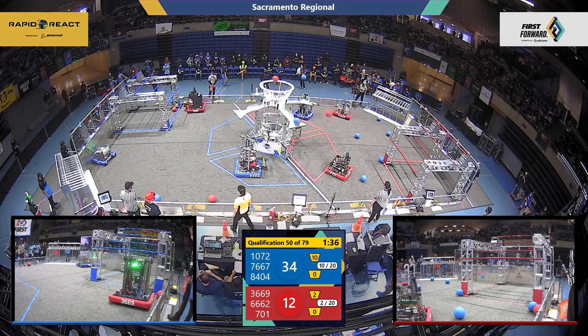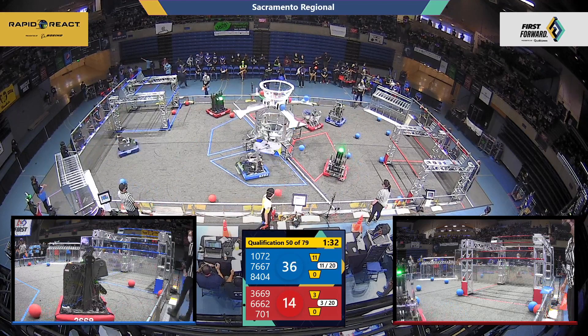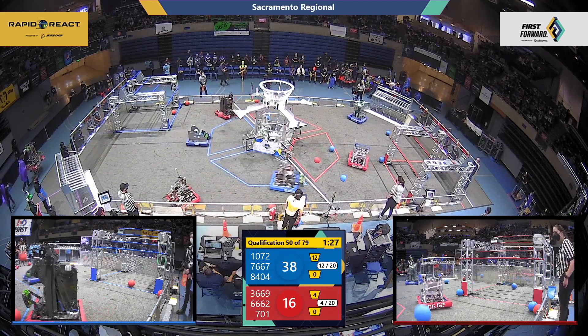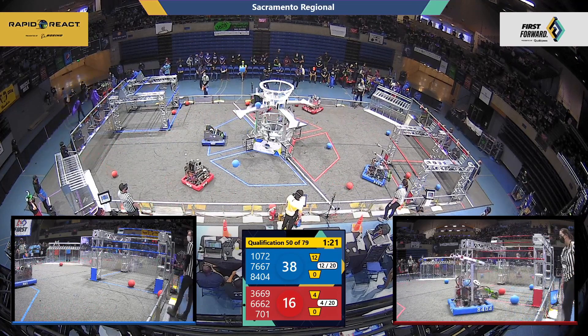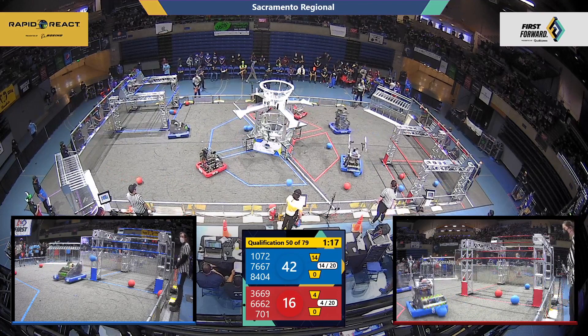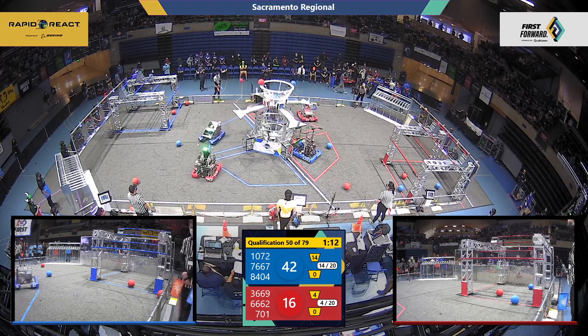16-62 is driving around on the red side, looking to defend against 10-72. 80-404 Skywalkers are driving around and picking up some blue balls over on the red side. Going into the hangar — they're a little bit tall to go under that low bar. We've seen robots get stuck there in other tournaments, but they pull up to the fender.